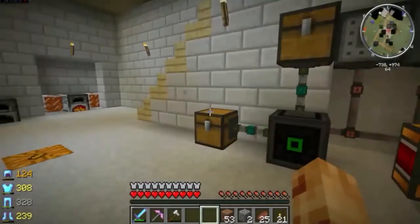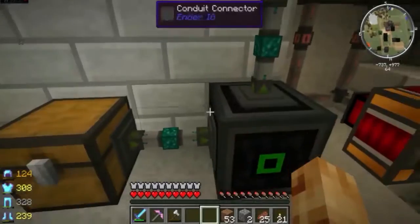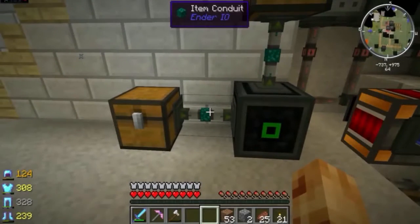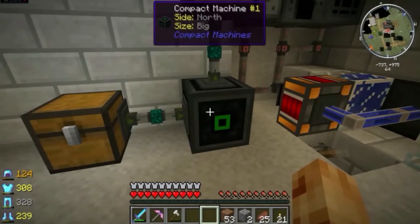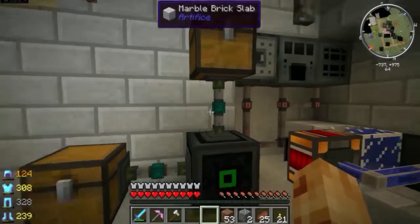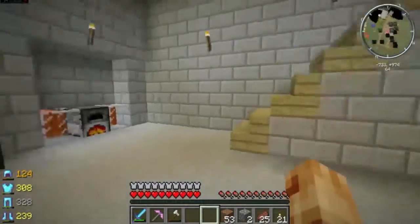Out comes our ingots. So ores go into the chest, ingots come out up here, and then we have our power in the back. So we are using three inputs: the power in the back, ore input here, ingots out up there. It's possible we may not need these item conduits — I'm thinking you need them to pull items and send them into the compact machine. I'm not sure if the compact machine will automatically pull items, but it might be worth testing. Without these conduits, this really becomes nice and compact — about as efficient as you can get.